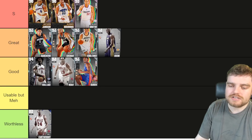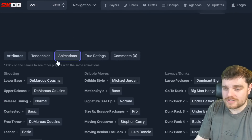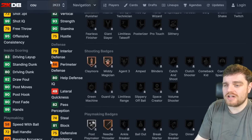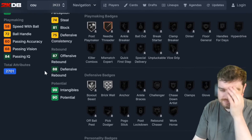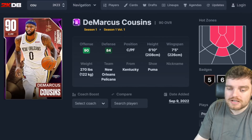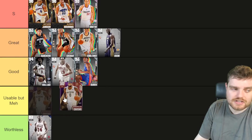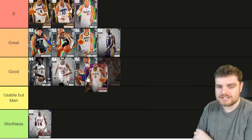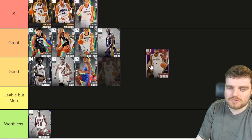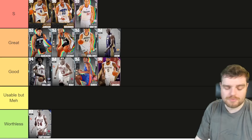I don't like DeMarcus Cousins. Boogie's slow, I don't like his jump shot, and he plays no defense — that's basically it. I'm not going to put him in worthless because I do think he belongs in good tier, but I'm putting him at the lowest of good tier. He's a perfectly fine card.